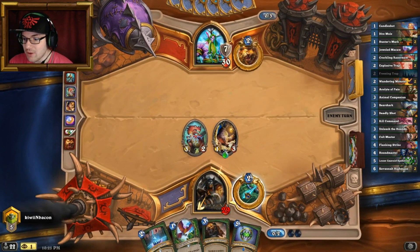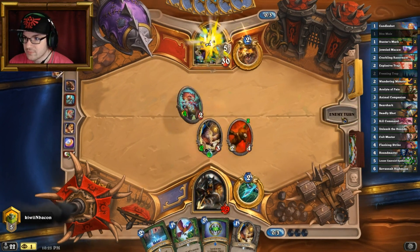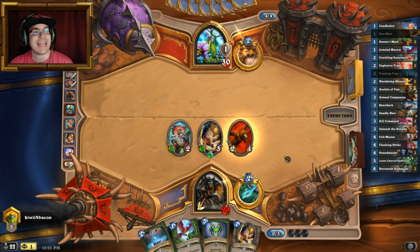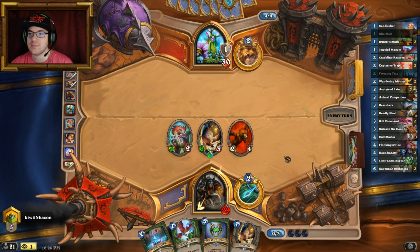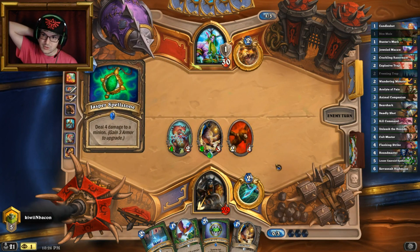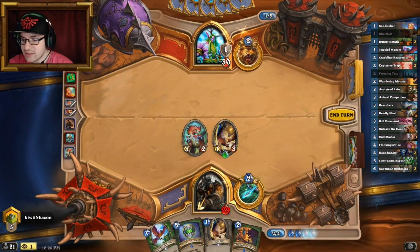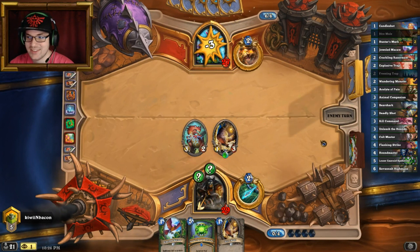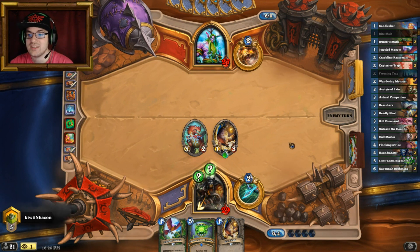He's gaining some armor — gotta be careful. I'll play Animal Companion. My next turn is a Freezing Trap — don't really have another choice. That's Wild Growth. He's got two Spellstones — Spellstone is pretty good. My Spellstone is fully loaded. Damage incoming, and if he plays a taunt my Mole is going right through it — that's vicious.